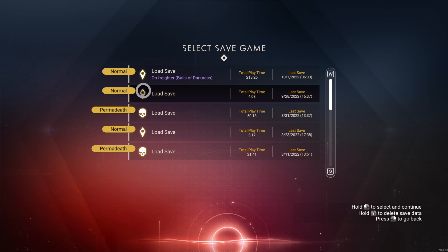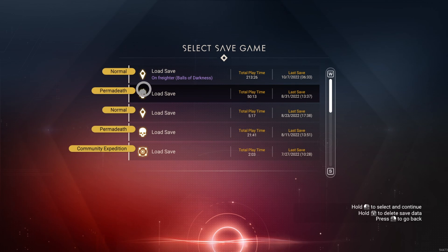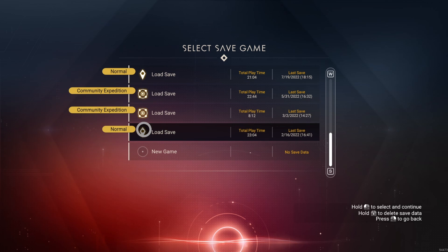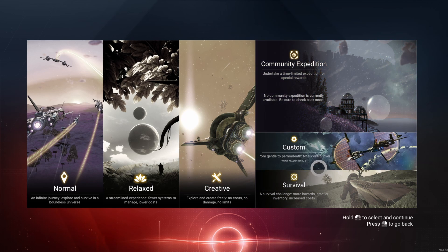Hold to select and continue, hold to delete. Save. I'm going to delete this save because I had started a new game and was playing that. Let's go to new game. So: normal, relaxed, creative, custom, survival, community expedition.